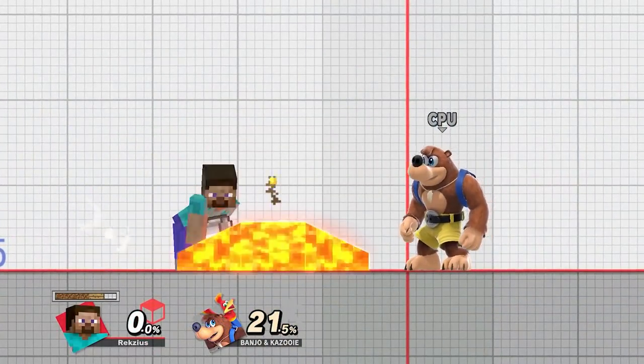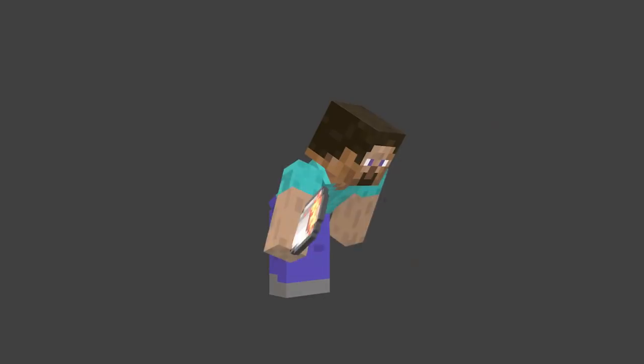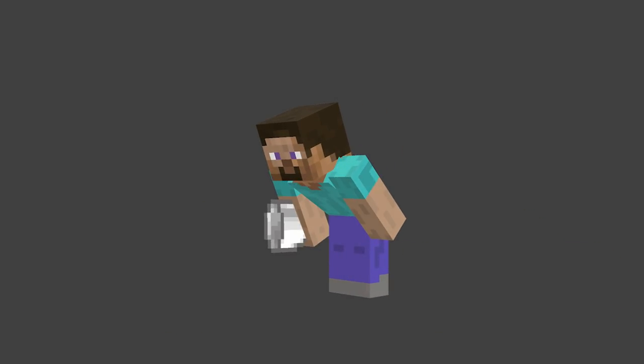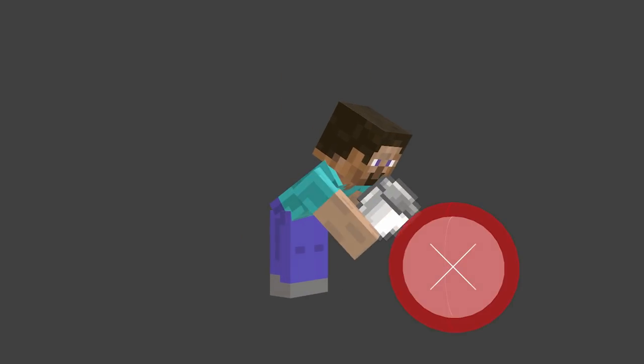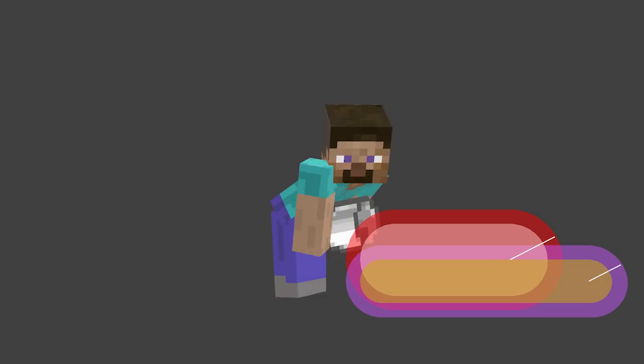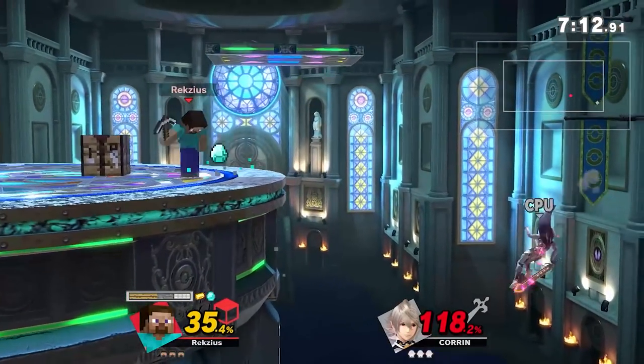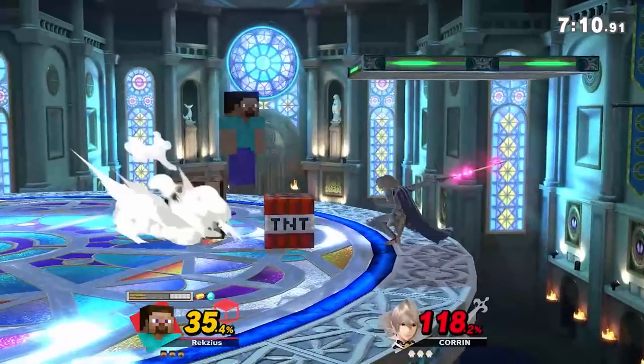Down Smash has Steve dropping lava on both sides of him. The first few frames stun you briefly in place before the actual lava launches your way. The hitboxes themselves are pretty solid, covering a lot to both sides of Steve, and the move also deals a nice amount of damage. One important thing to be aware of: the move is actually a projectile, meaning it can be reflected — so keep that in mind. The lava also follows gravity for a brief bit if you use it at the ledge, which can be useful for ledge guards if you time it right.